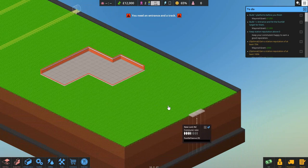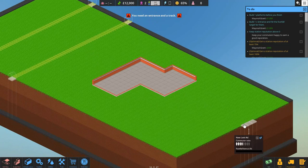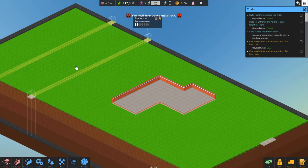We've also got a green lane here which could be one of our entrances to our metro station, and we've also got an entrance over here — New Lent Road — which is going to give us a commuter rate of 4, versus 3 for the other. I think let's go for this one down here: New Lent Road and Orange Line — that'll be our strategy for the early game.